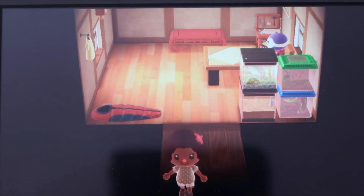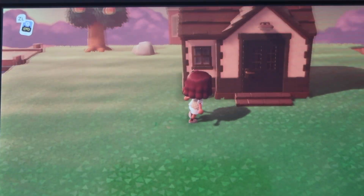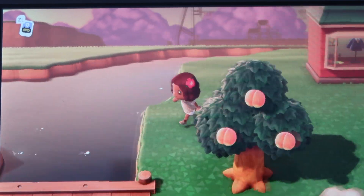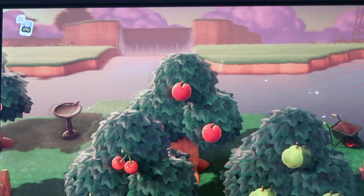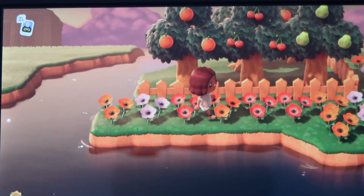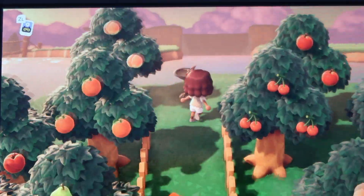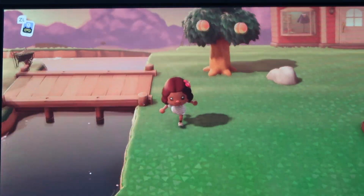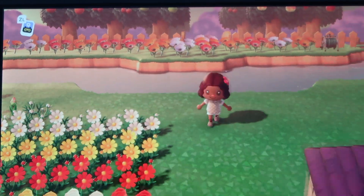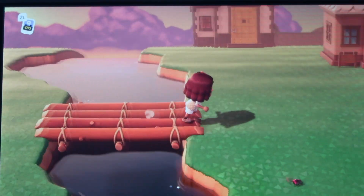If anyone knows how to get rid of the bugs and fish in Flo's house, let me know — I think you just have to fill it with other furniture. This is my favorite villager Snake's house, and that's Eugene's house. Over here is the Able Sisters. Down this way there's a bridge across the river where I keep my orchard with all my fruits, a little bird pond, and my collection of windflowers — I love windflowers so much even though they're not my island's flower.